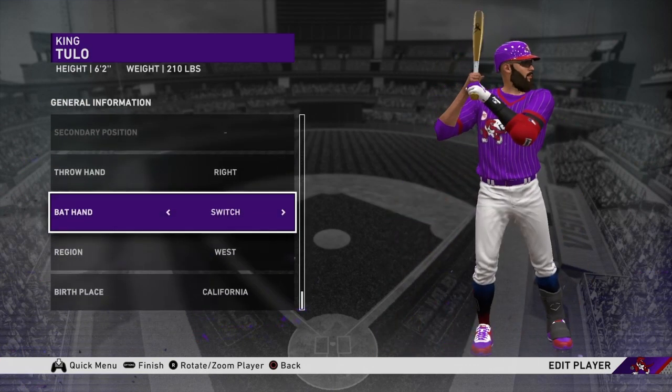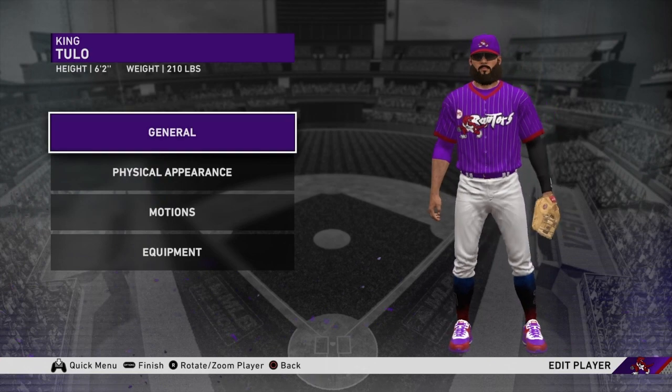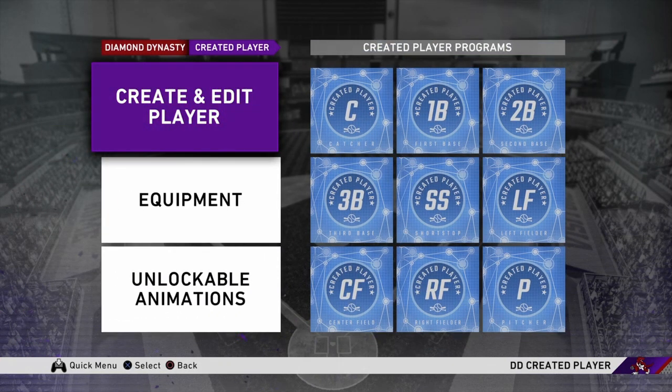I just like that. And then batting - switch hitter. Everyone should be doing that; if you're not, please start. They're literally giving you a free switch hitter. If you guys do this right, you can have literally an end-game card right here for you.